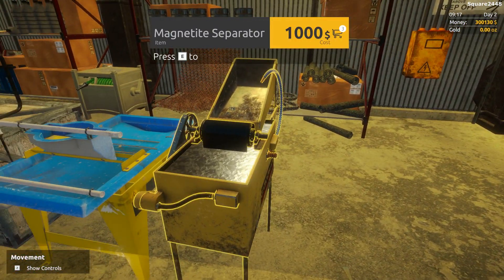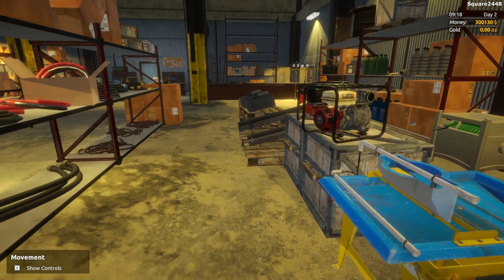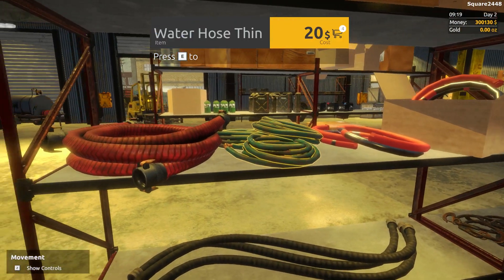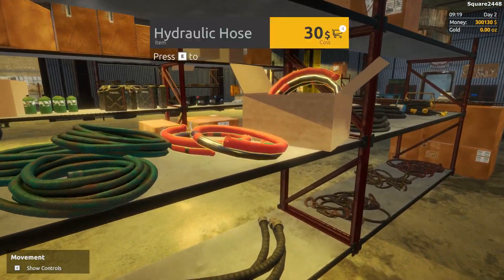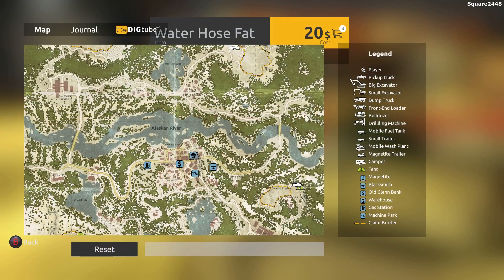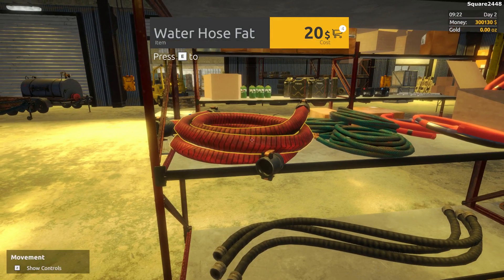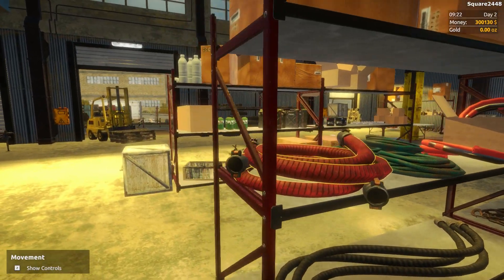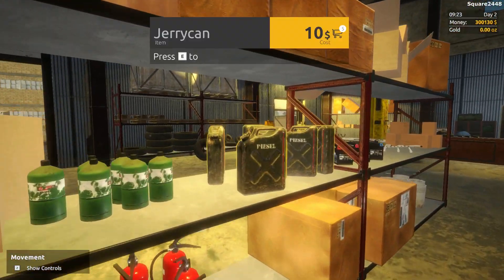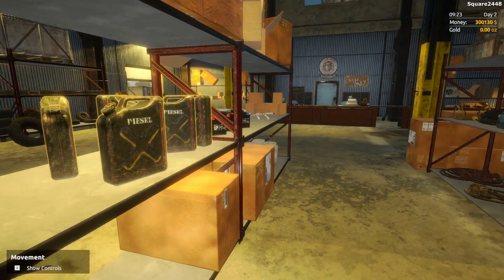And we need the separators — we'll get one of these. You guys can see we are spending a lot of money today. We got all of those. Next we need power also — I would say a water hose. We'll double check with the journal. We do need cables and hoses, so we'll add one of those to the cart. And we'll probably get some gas since we need it for the gas generator.